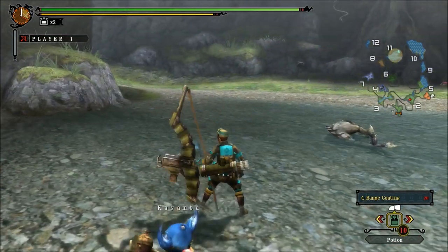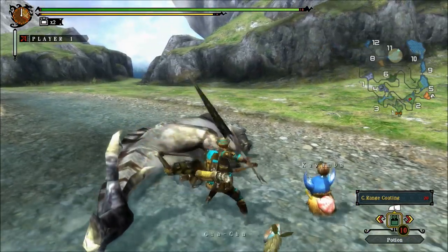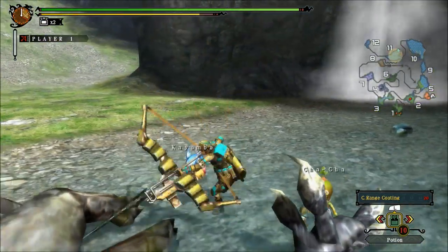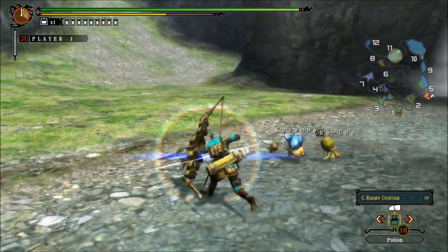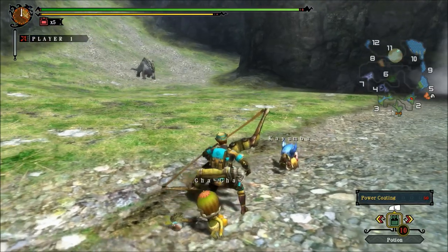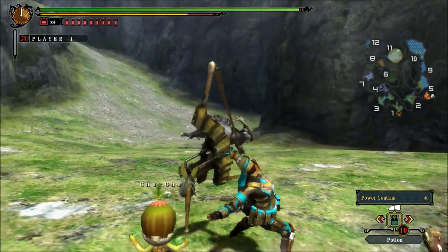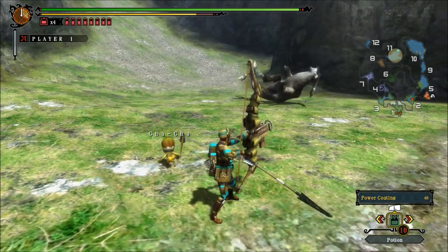Close range coatings only do about 30% damage, but they have to be done at close range. They're good for meleeing — I'm not sure the exact range you have to be when using close range arrows. But I pretty much use close range arrows after I use power coatings, which are 50% more damage at pretty much any range.